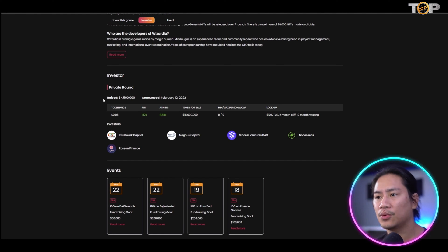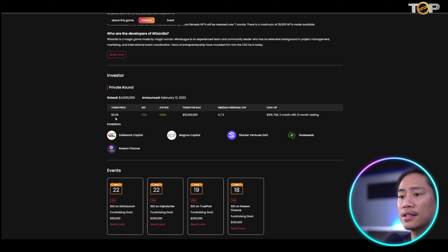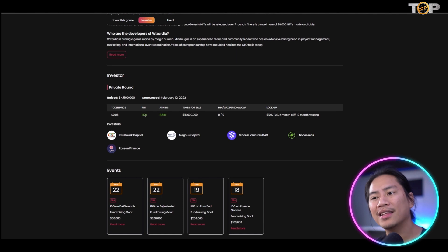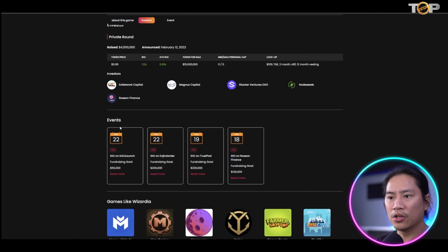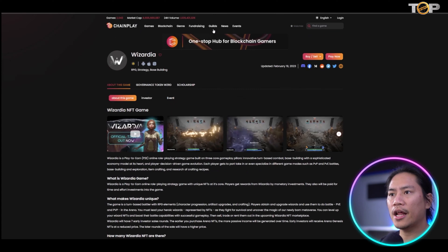You can check out the developers. In their private round they raised $4.5 million USD. The initial token price was $0.06 and the ROI is 1.12x — so just buying the tokens already gives you some return. Hopefully when the crypto market goes bullish again everyone will benefit. The IDO on DAO Maker's fundraising goal is $50,000. IDO on Engine Starter and DAO Maker was March 22, TrustPad was March 19, and Roseon Finance was March 18.